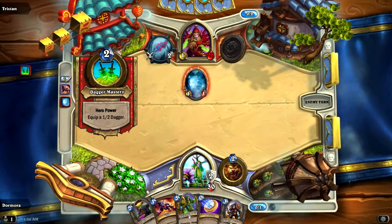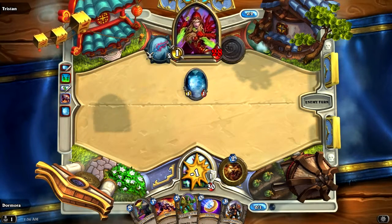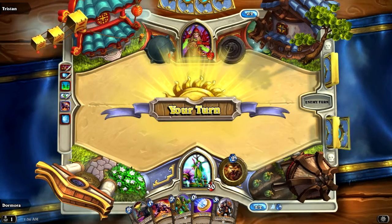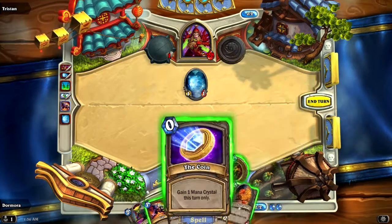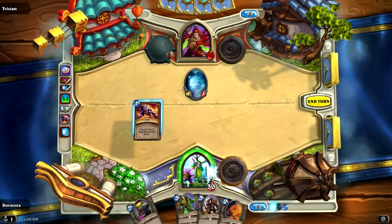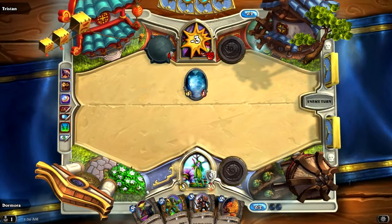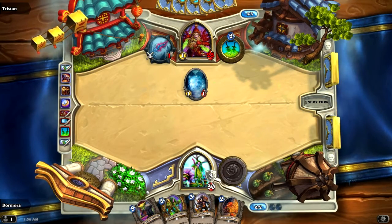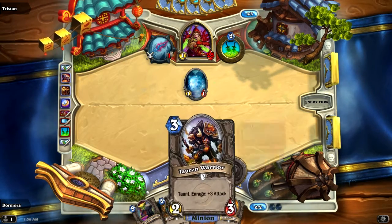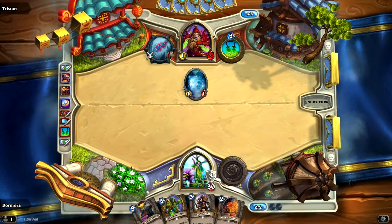And he's going to equip daggers. Pop through the armor. That's fine by me — it doesn't change a thing. Pop the coin, pop hero power, pop claw, and into the Valyra. I've got to be aggressive. I've got to get some good early damage in. Next round I'm going to drop the Tauren Warrior, I think, depending on what I draw.